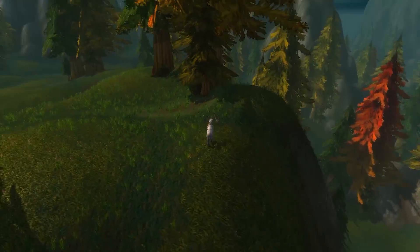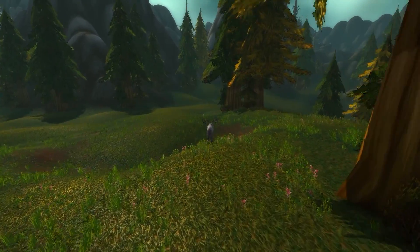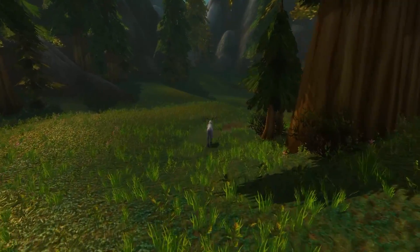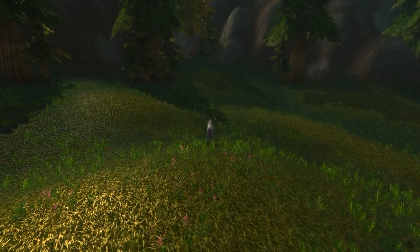Hey guys, Hidden Azeroth here, and this week we're escaping Dunhold and exploring the original vanilla zone surrounding Old Hillsbrad Foothills. For this exploration we're going to need a balance druid with Wild Charge and Force of Nature talents. You're also going to want to bring along a few inky black potions, and I'll show you why later in the video.